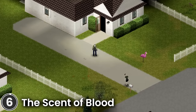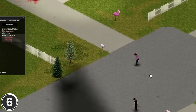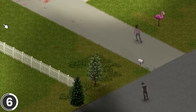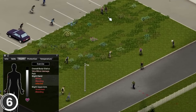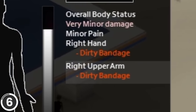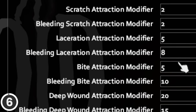The Scent of Blood. This mod makes getting injured a real problem. If you leave your wounds bleeding and without a bandage, it will attract zombies to your location. The smaller the wound, the less likely you are to attract attention. Scratches only attract zombies that are very close by, as opposed to deep bleeding wounds. Also, each injury stacks. If your bandage gets dirty, it will attract zombies — be sure to change it if you can. Having a dirty bandage is better than an unbandaged wound. These are the default settings, but you can modify everything to your liking.